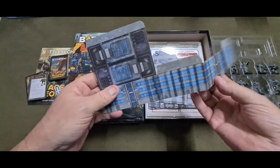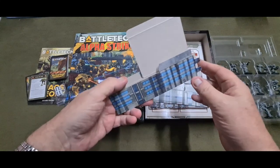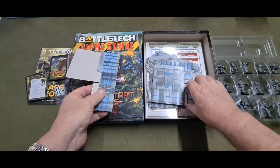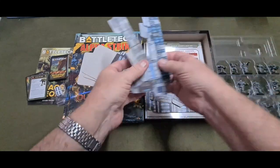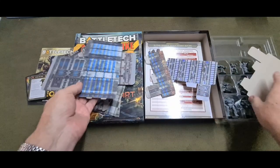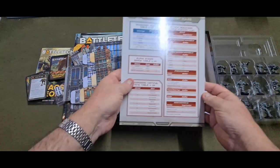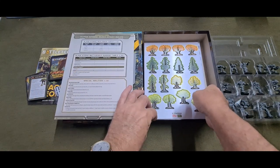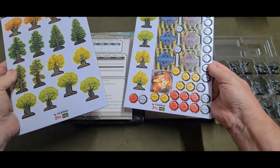Now these are the buildings - the little card buildings. I really don't know what they're going to be like. Friends of mine say they like them. I can probably use them for my Epic 40K - they'd make nice buildings. So anyway, we've got quite a few buildings - small, large - all looking good. Then we have a nice card on good stock so it will last, and some dodgy trees, some objectives, and counters that are used in the game.